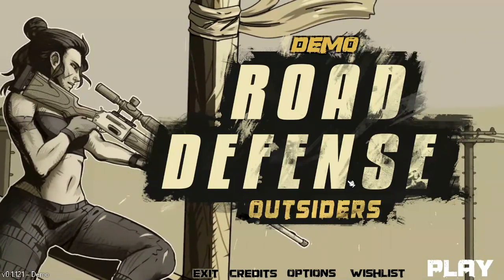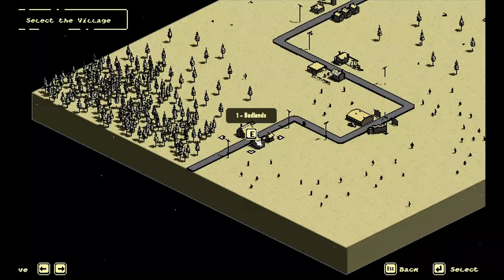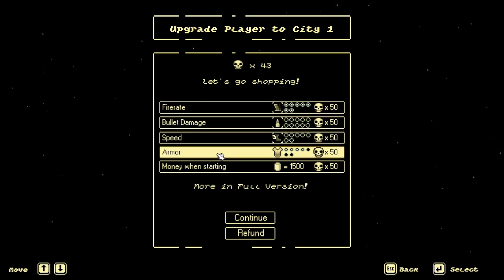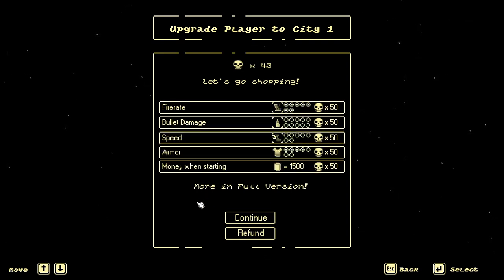Road Defense Outsiders is all about defending the road. Let's hop on in and check out a round. We'll go into the very first village, the Badlands, and as you see there is some permanent progression in the game. As you play you're going to unlock skulls. Before you go into a map you're going to be able to spend your skulls — I dumped everything I could into fire rate, then went into armor, and also upped my starting money. There will be more things to spec into in the full version, but this is what's available in the demo.